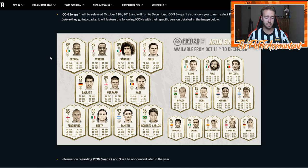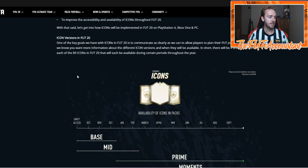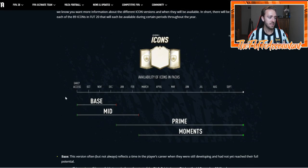I think Drogba's prime card price when it comes out in December is going to be very, very high because nobody is going to have that card. A lot of people are going to have the mid Drogba because they want to use him, but people want the best version. The only way to get that prime version as a brand new icon on the game is to buy him or pack him — that's literally your only option, you can't get him in an SBC like you used to.